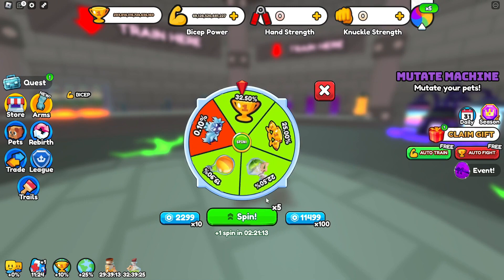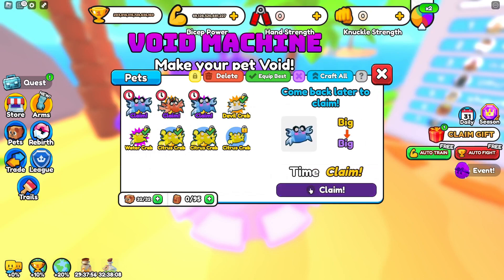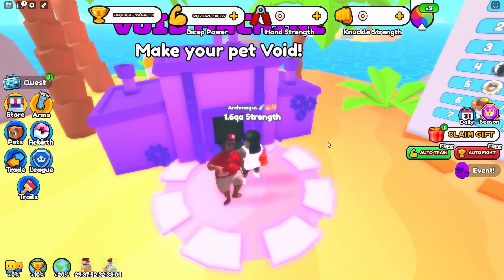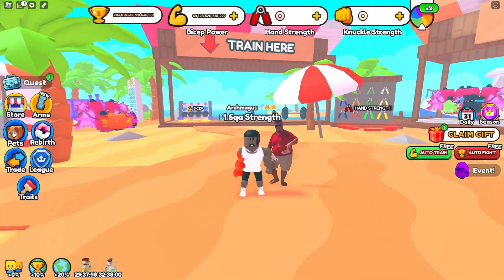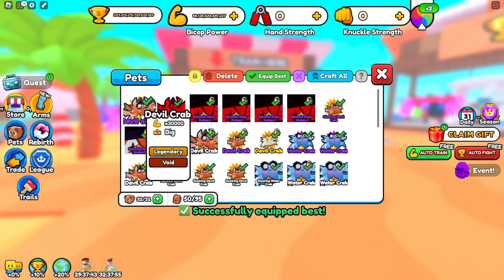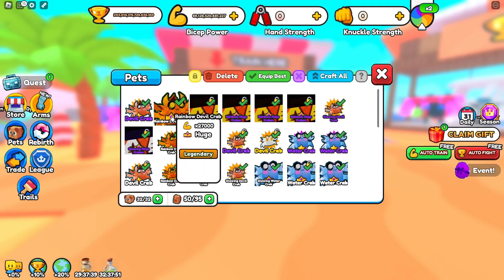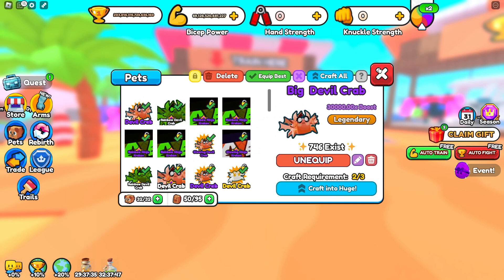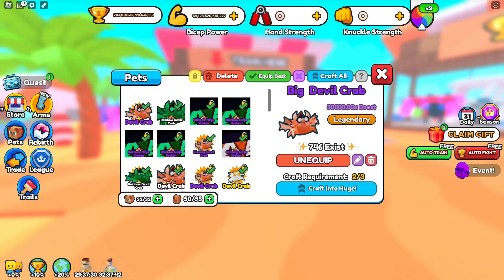Holy moly, Jiminy Cricket, that is a big number. What I'm going to do first is go to the dark matter machine in the third world and claim my dark matter devil and water crabs because I'm going to need them for the new dino world coming out on Saturday. My new strongest dark matter devil crab now has a 30,000x multiplier on it, and it's not even a rainbow or ghost pet. It'll probably be like 50,000x when it's a ghost pet. That's so OP.